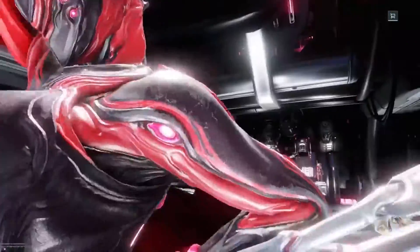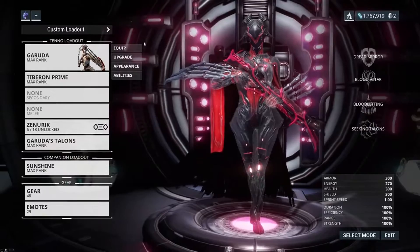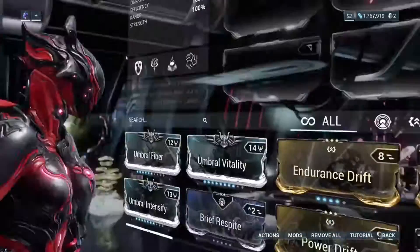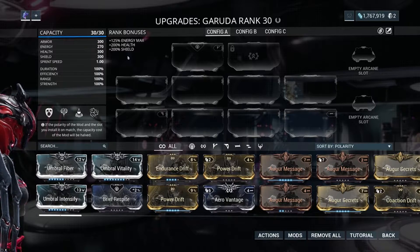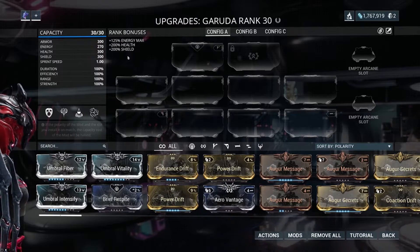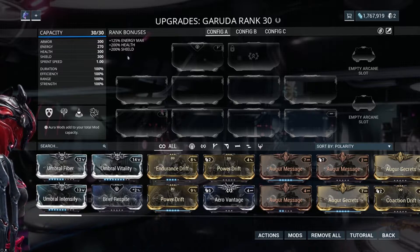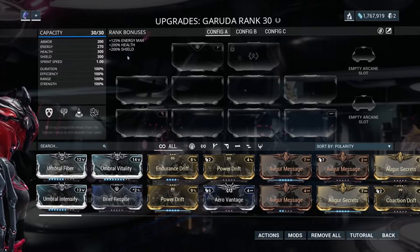Let's go in and look at how to mod. When you go into the upgrade section of anything, this is generally the screen you're going to see. It looks a little different for weapons, companions, K-Drives and stuff like that, but overall it's kind of the same setup.